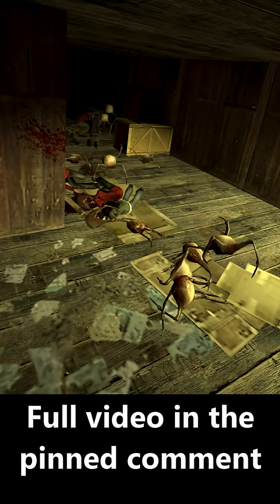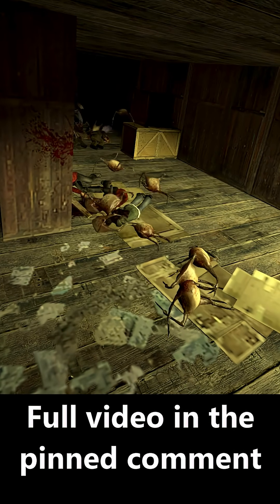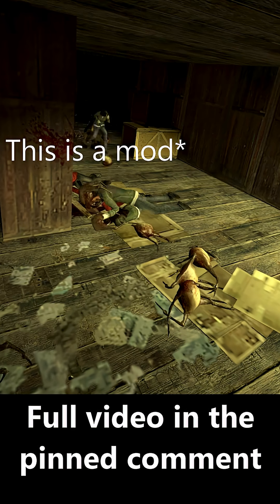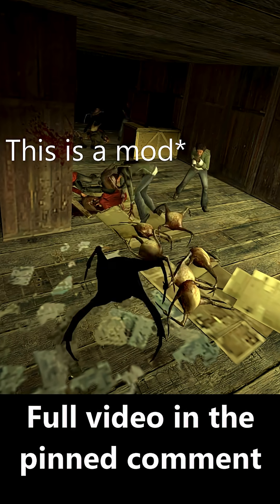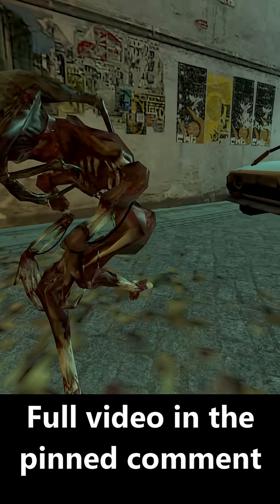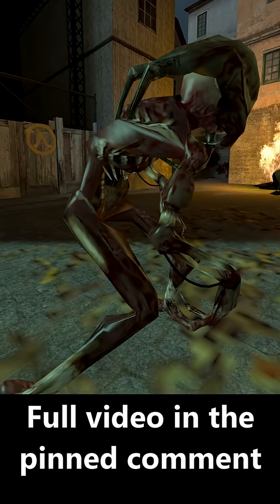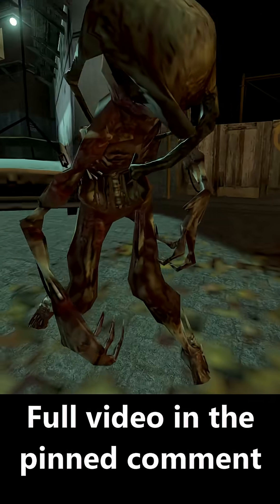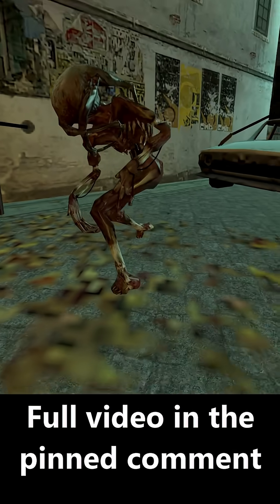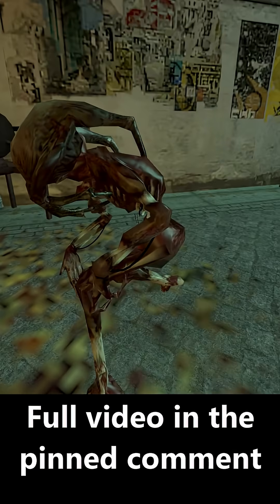This headcrab can exist independently from its host; however, we never really see a fresh fast headcrab zombie. All fast zombies we see in Half-Life 2 are severely decayed. This implies that, likely as a result of harsh and unfamiliar environments, either the fast headcrab evolved to survive off of dead organisms, or developed the ability to only sustain the motor brain system without retaining any other part of the body.